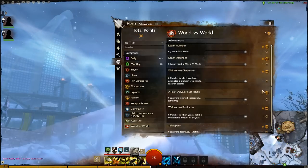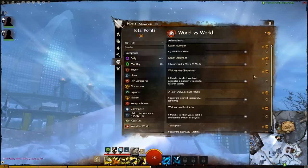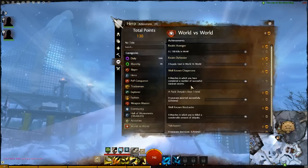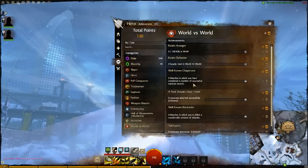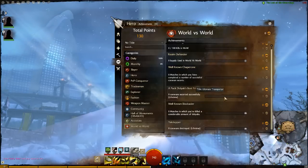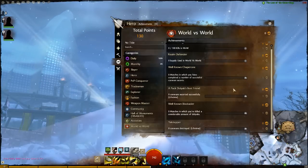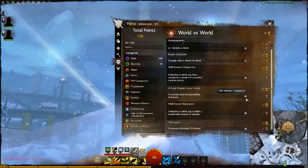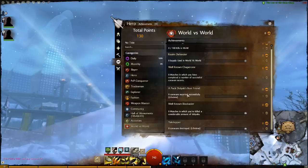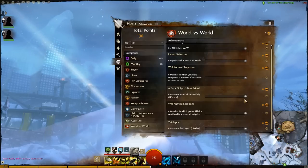The World vs World category rewards participating in World vs World — gaining kills, using supplies, escorting or destroying caravans. There are titles available like 'ultimate transporter' for successfully escorting a certain number of caravans, though it doesn't say exactly how many are required, so I'm not entirely sure what it takes to earn it.